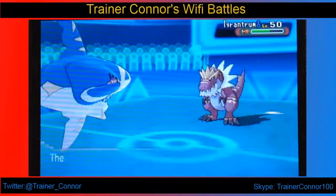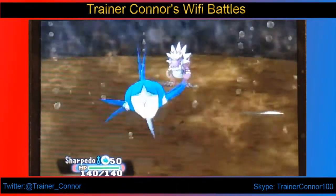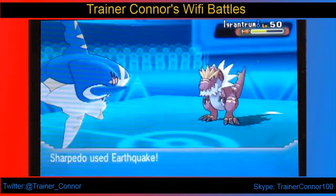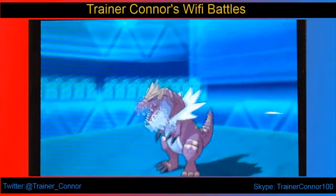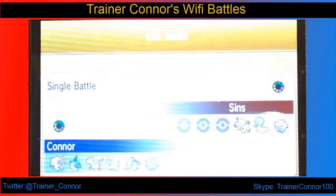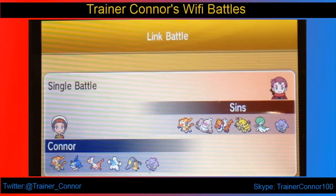Now comes Tyrantrum. Tyrantrum is really bulky on the physical side, so I wasn't expecting this Waterfall to KO me. Fortunately, Mega Sharpedo has good defenses upon Mega Evolving, and I'm able to knock out Tyrantrum with an Earthquake. So that's three KOs in this battle, and that's the end of it. Sharpedo did a great job in the ending — it was a short battle, but that was the best I had using Mega Sharpedo.